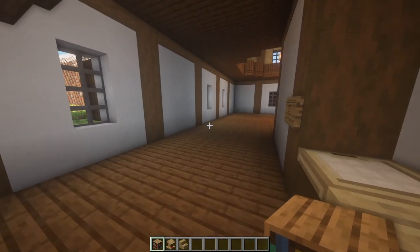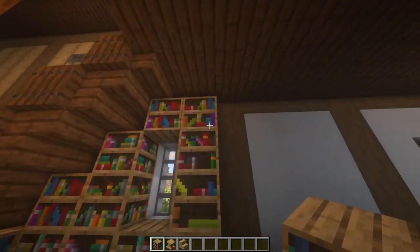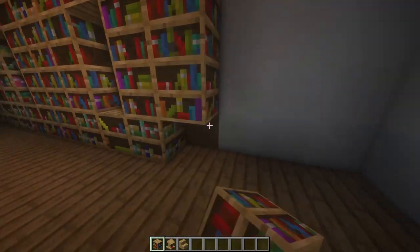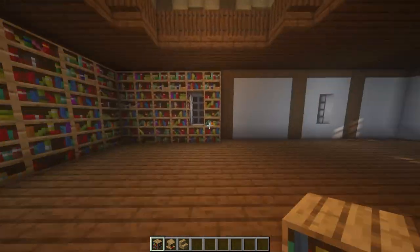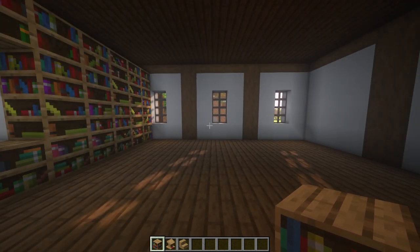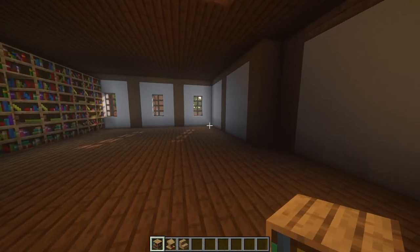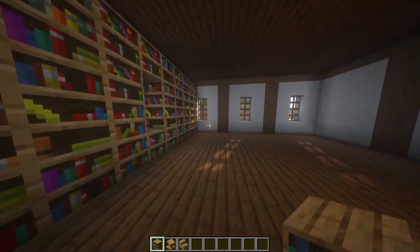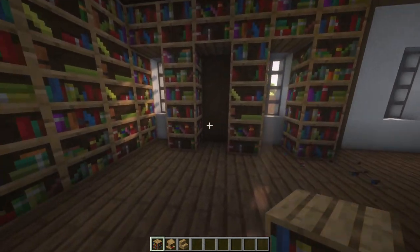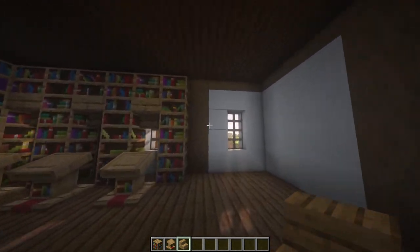Next up is the actual bookshelves — we're going to need a lot of these. Start around the stairs and place them up against the wall all the way along, leaving a two block gap for the windows. On the back wall, I want to add a little villager trading station. If you were building this in survival, having librarian villagers would probably be the main purpose of building a library. Leave a gap every two blocks going three up, place a lectern in front where the villager would stand, and add an upside down oak stair. Do that all the way along.